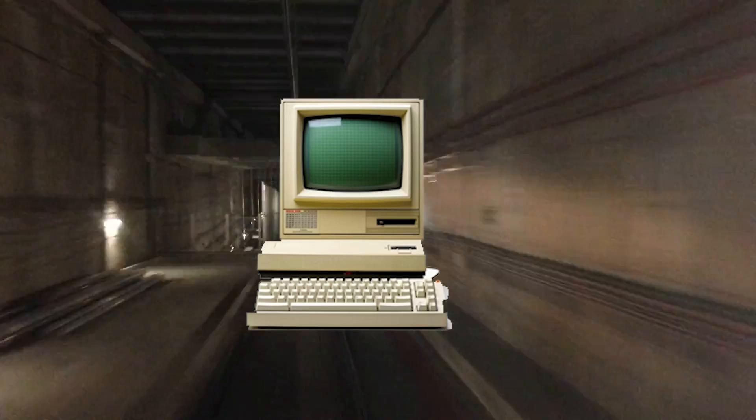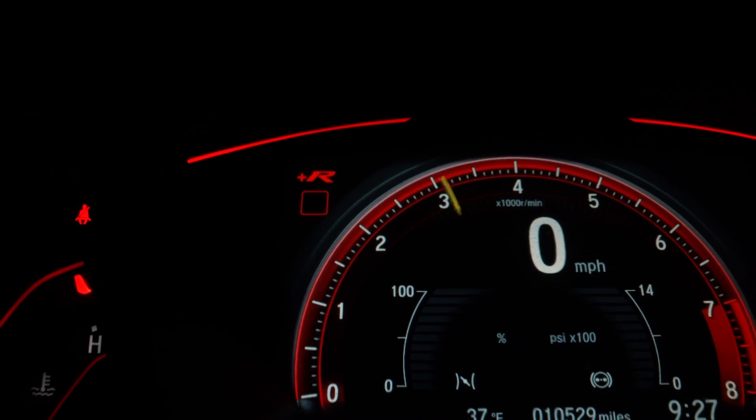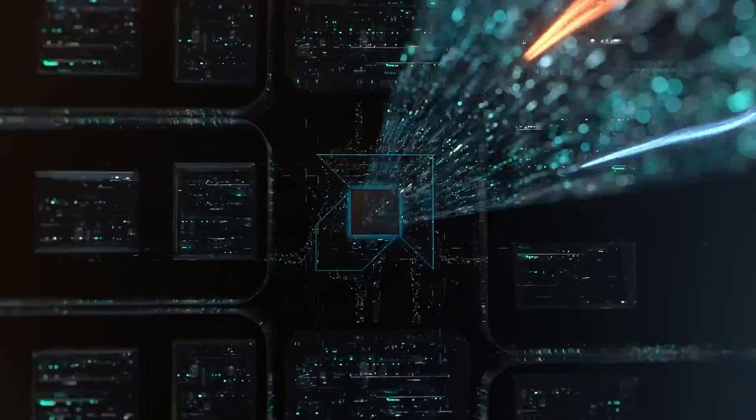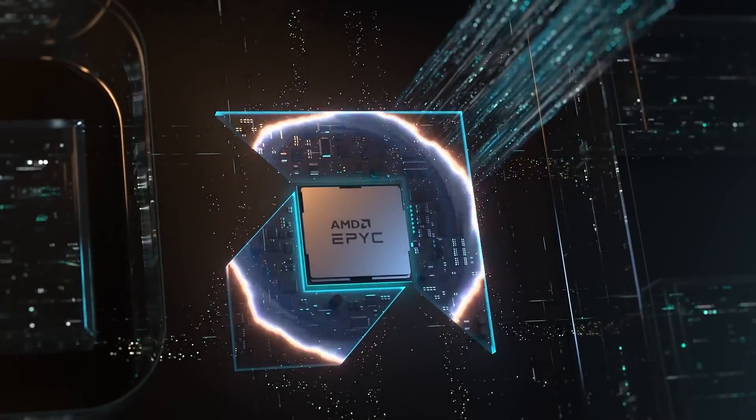As speed became the focus, the CPU hit the 1 GHz mark and beyond. Then came the era of dual-core and quad-core processors, paving the way for the multi-core monsters we see today.